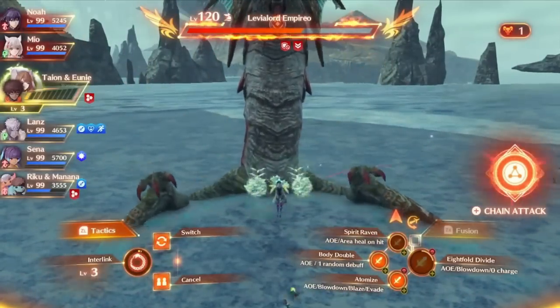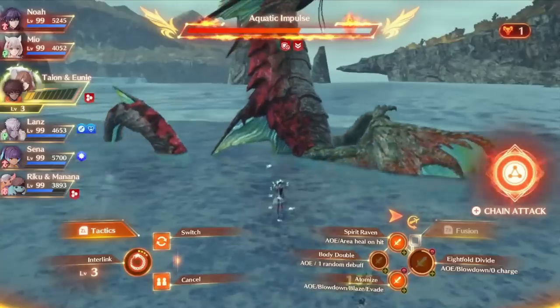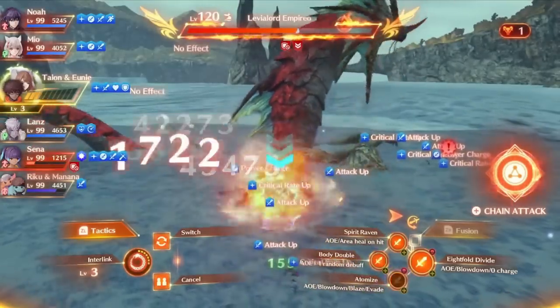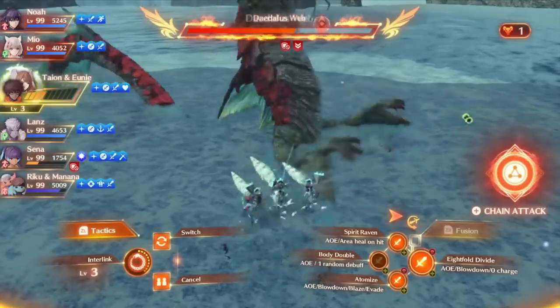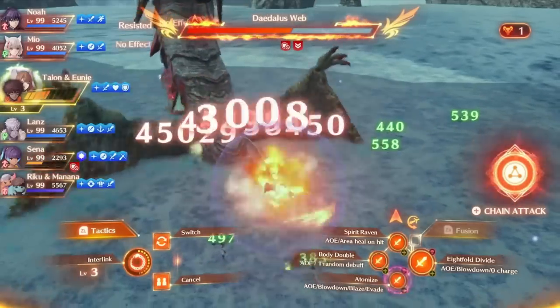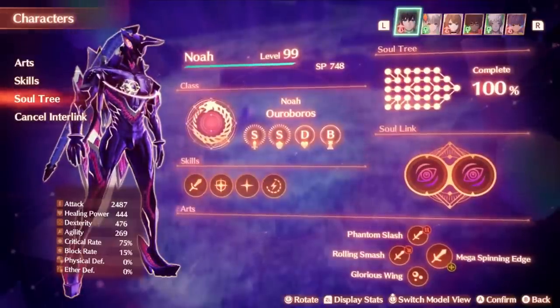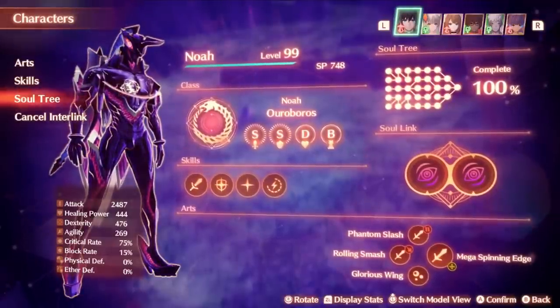You can also switch off of an Ouroboros form at any time and go back to a ground control character, or control a different Ouroboros form the same way you'd swap characters normally. Now I want to go into the Ouroboros menu and look at the Soul Tree really quickly and talk about that.